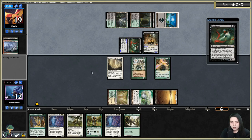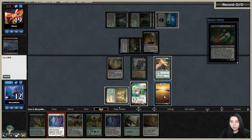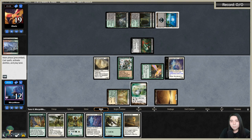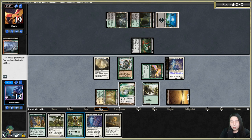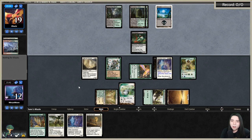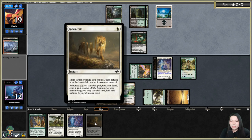This is going to be full-value Ephemerate if we can get this to work — eat that Vampire Nocturnus. So as discussed in the intro: they're going to try to remove Skyclave, I'm going to blink it in response with Ephemerate, effectively making it exile target non-land permanent and counter target spell. It's going to be so nuts. Ephemerate returns it immediately instead of at end step — that's why it was on my top-ten Modern Horizons cards list. It's just nuts.